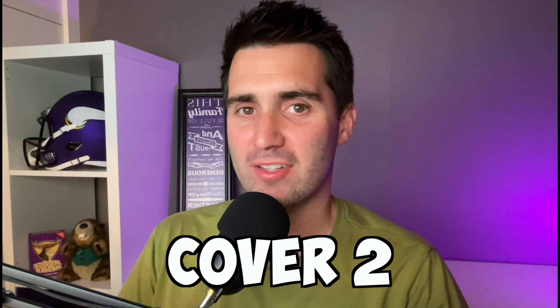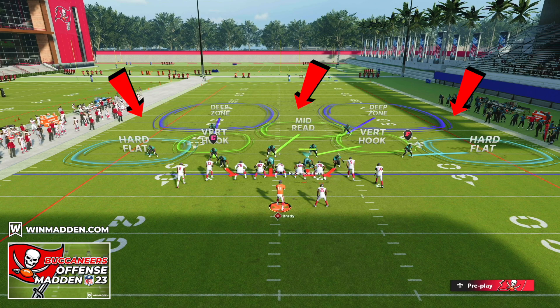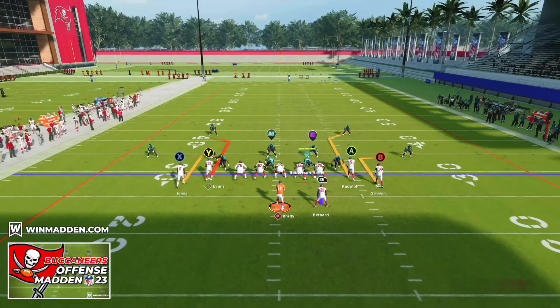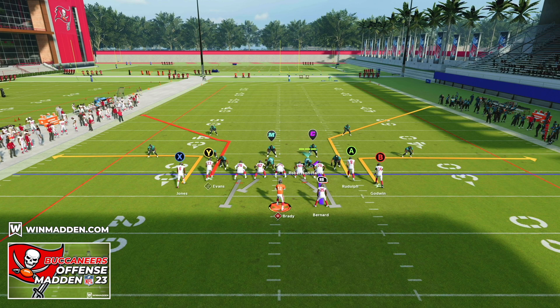Now let's take a look at Cover Two defense. Cover Two does a much better job of guarding underneath versus Cover Three, which was more balanced with deep and underneath coverage. Cover Two is much more designed for third and short, fourth and short — that's when you'll see opponents run it. To attack Cover Two, we want to attack the deep middle of the field and the deep corners. We're in the Tampa Bay Buccaneers offensive ebook in the formation Gun Tight, looking at a flood concept play called Bench.